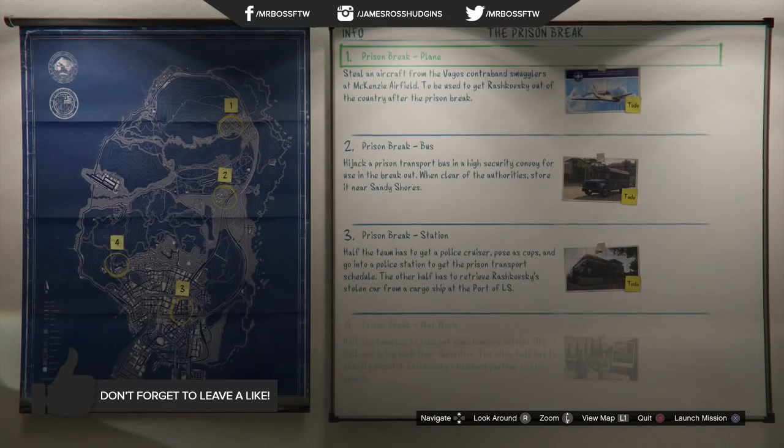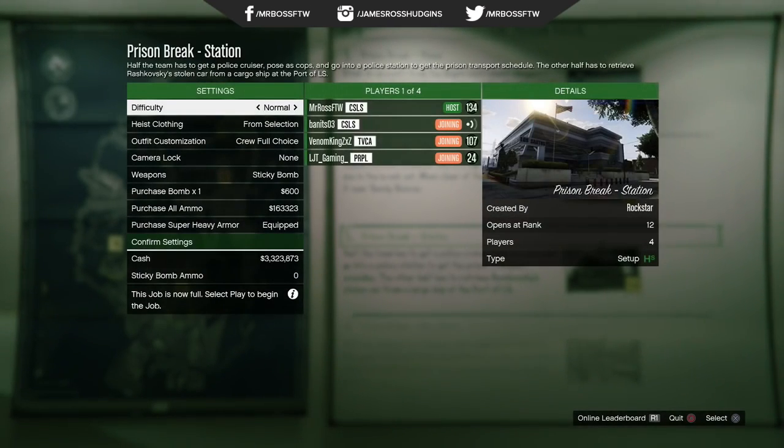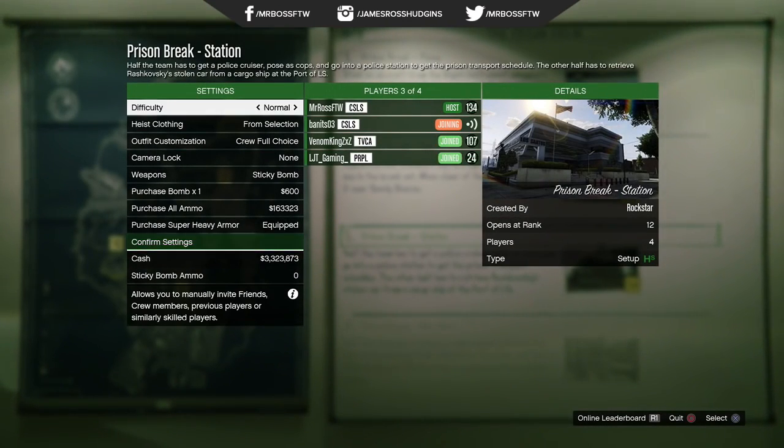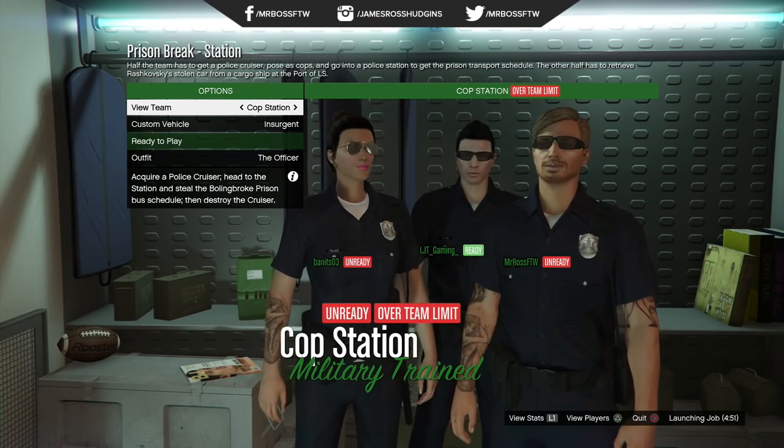To start, you're gonna need to load up the Prison Break heist and then select the mission called Station, which is essentially where half the team is supposed to break into the police station and steal some sort of evidence. Now this is crucial — you need to become the cop. This is only gonna work if you start on the cop team.